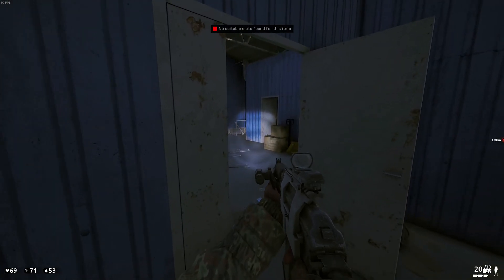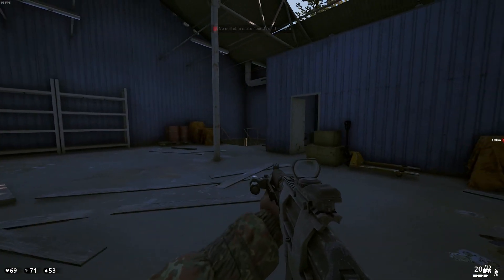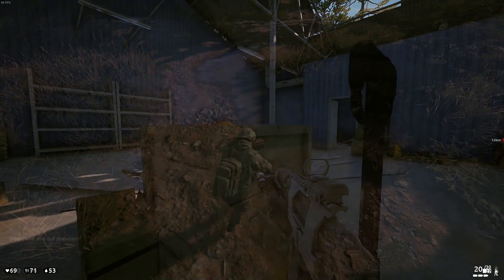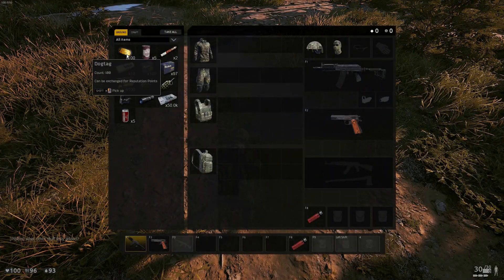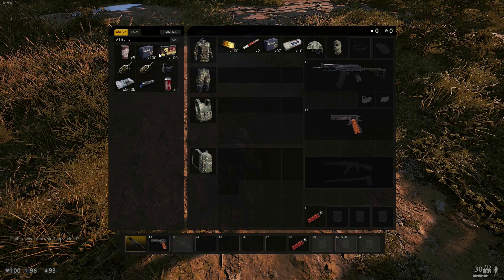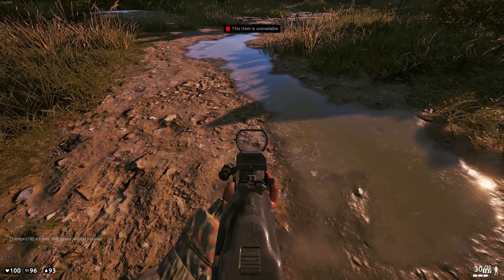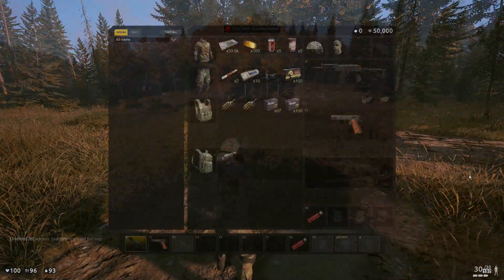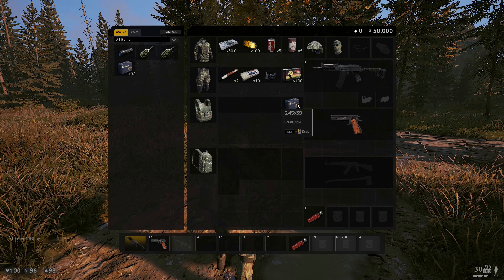Continuing on with the update, they added two shortcuts that will come in handy. The first shortcut is the ability to pick up items quicker from the ground — instead of dragging it to your inventory, you simply press Shift and right-click. For the second shortcut, you're able to drop items directly from your inventory to the ground without dragging, by holding Left Alt and pressing right-click.